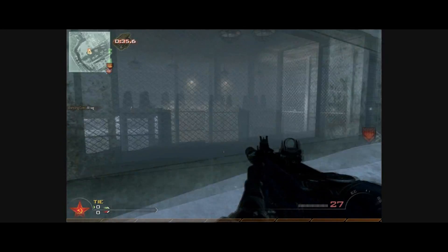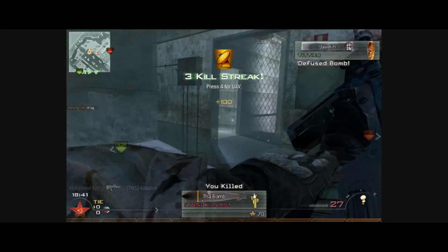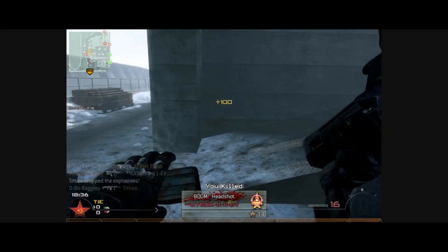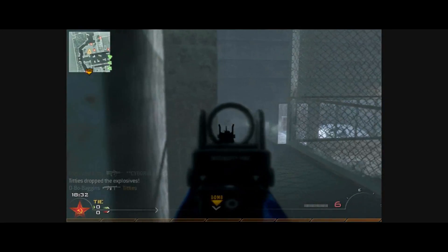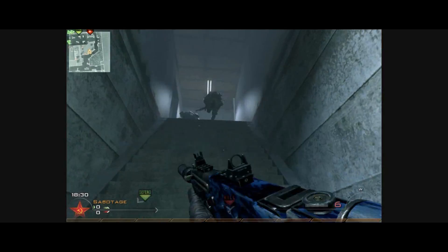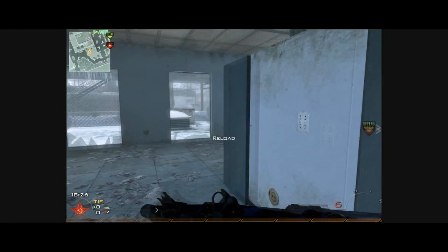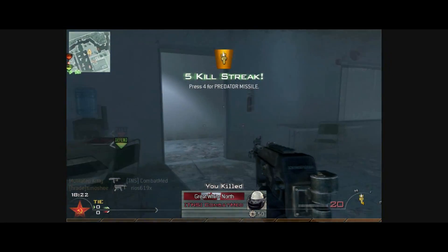Let me just check it here — it's 43 and 6. Oh wow, 43 and 6, I didn't even realize how high that was — that's 7 KD? Yeah, 43 and 6, 7.1 KD I believe. That guy just jumps off the roof, I don't know what he's doing. So we're playing Sabotage here.